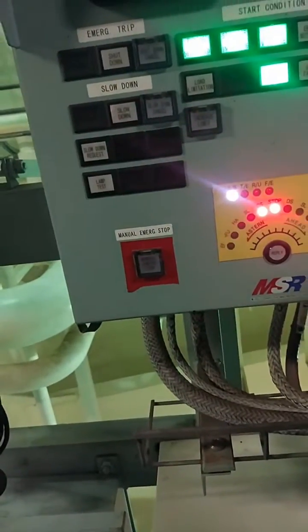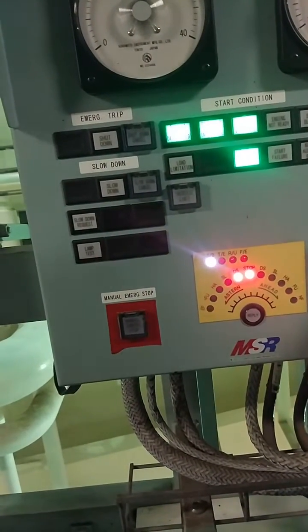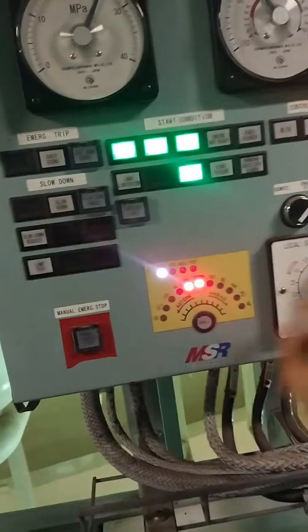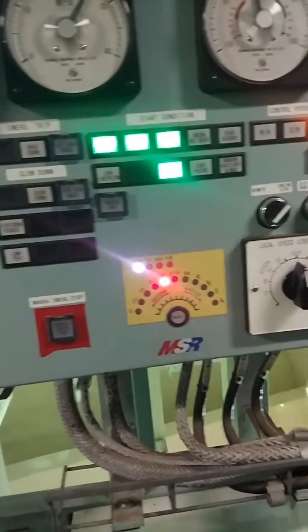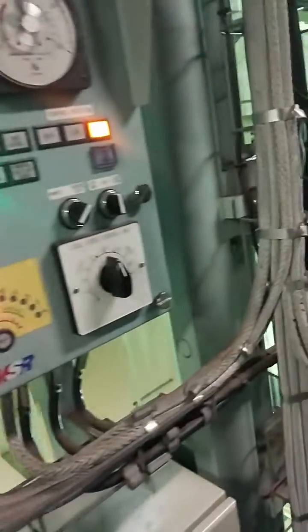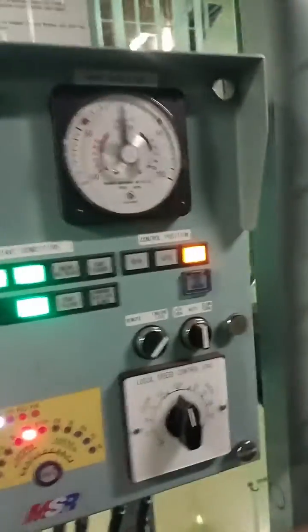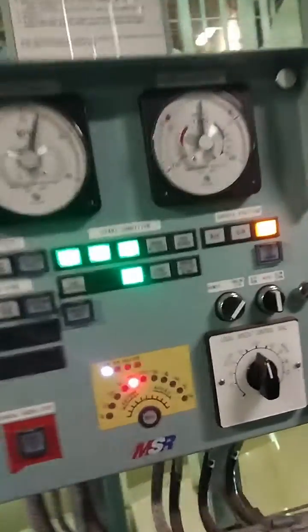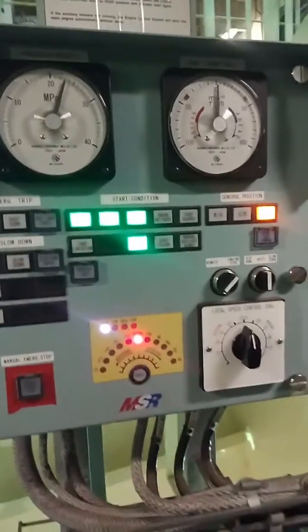Now the dead slow astern command is coming, the red light is blinking, and we select dead slow astern. You can see the engine going astern, and it has stopped again. That's how it is — local maneuvering is really simple in these electronic engines. This is the ME C8.5 type of engine.